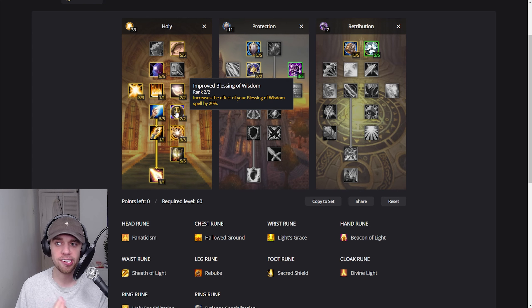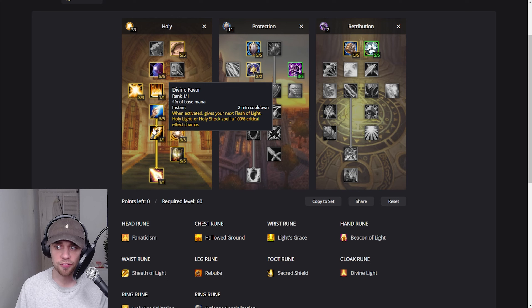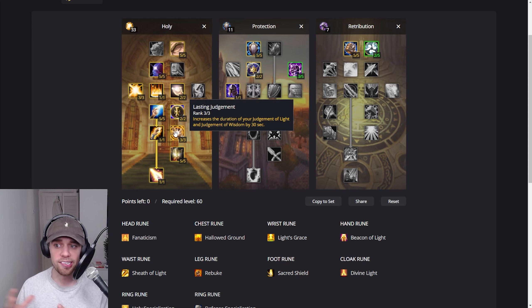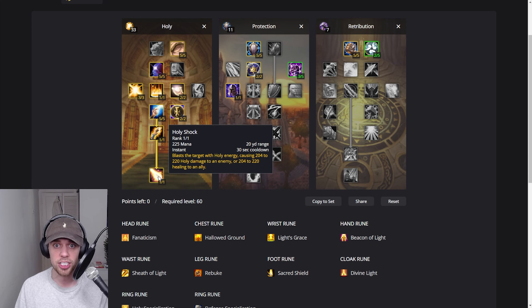Improved Blessing of Wisdom increases the effect of that spell, which is great for healers. Divine Favor, when activated, gives your next Flash of Light, Holy Light, or Holy Shock spell a 100% critical effect chance. Then we have Lasting Judgment, increasing the duration of your Judgment of Light and Judgment of Wisdom by 30 seconds. Five out of five into Holy Power, increasing the critical effect chance of your Holy spells by 5%. And lastly, Holy Shock — a lovely single target spell that blasts with Holy Energy, causing damage or healing an ally.